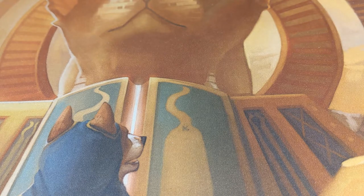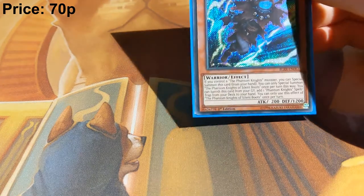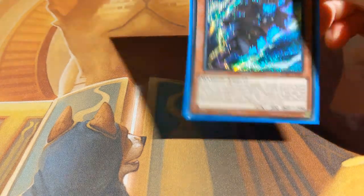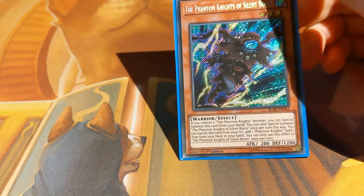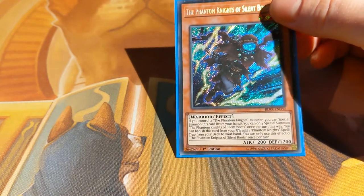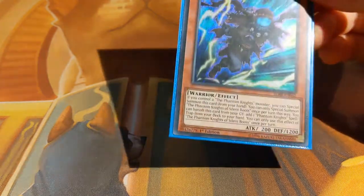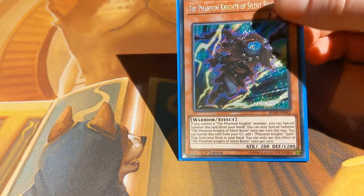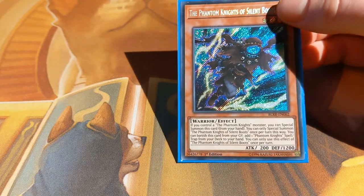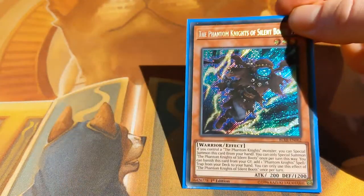We have one copy of the Phantom Knights of Silent Boots for your Bardiche plays. I'm only running Silent Boots because their price has gone up a little due to the new Phantom Knights support, and Fogblade is now nearly £7 a copy. I decided to cut down on the Phantom Knights, and chose Silent Boots because even if you can't use Bardiche's effect and this is stranded in your hand, you can still special summon it as an extra body on the field — which is why I went with this one over Ancient Cloak.